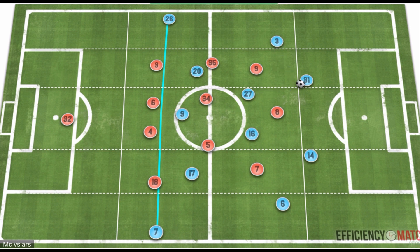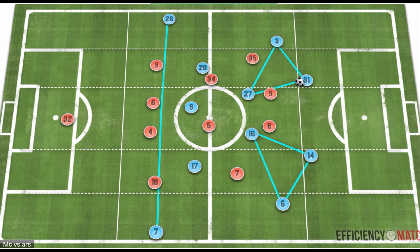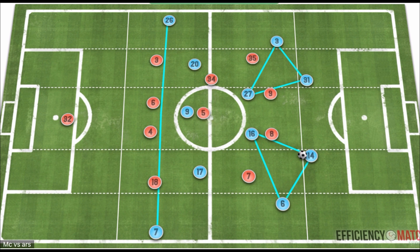Using Ederson in build-up with this structure creates strong press-resistant triangles on either side, which is very effective against a 4-4-2. In a 4-4-2, two players press while the wide midfielder and two central midfielders get pinned from the attacking midfield, preventing passes into those areas. This always leaves a free man in build-up — City always have a man advantage. And if worst comes to worst, circulation recreates the same situation on the other side. There is always a third-man pass higher up the field and between the lines, with wide forwards preventing fullbacks from jumping.